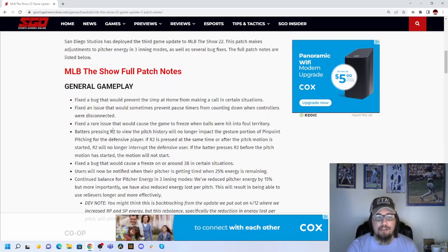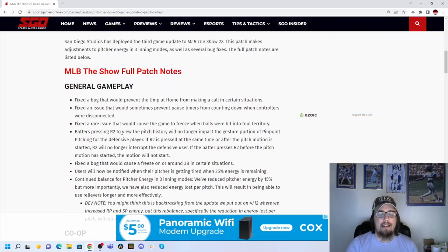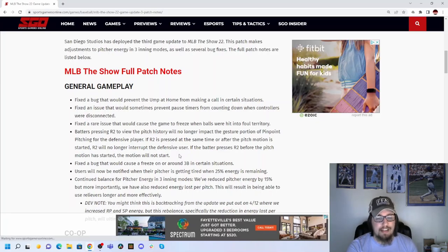R2ing has finally been removed. For those who don't know, when playing online against someone using pinpoint pitching, you could hit R2 to view pitch history and mess up their gesture while they were pitching. That has been taken out. Batters pressing R2 to view pitch history will no longer impact the gesture portion of pinpoint pitching. If R2 is pressed at the same time or after the pitch motion starts, it will no longer interrupt the defensive user. This is a great change that people have been wanting fixed for a long time.